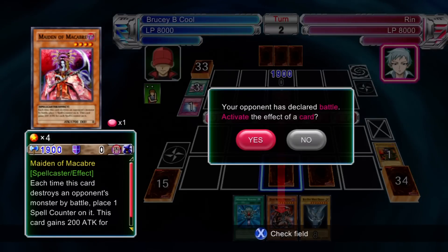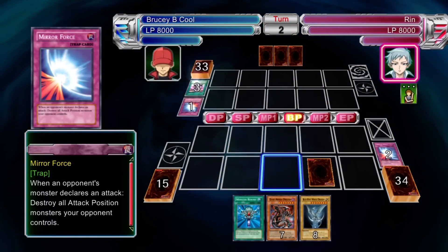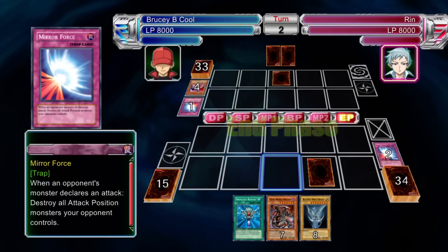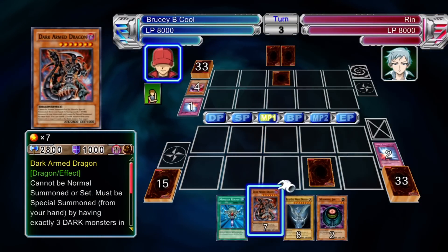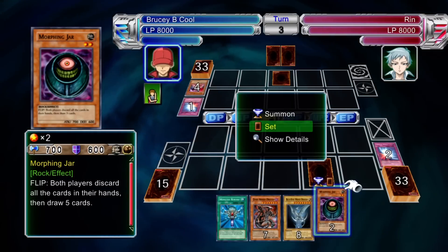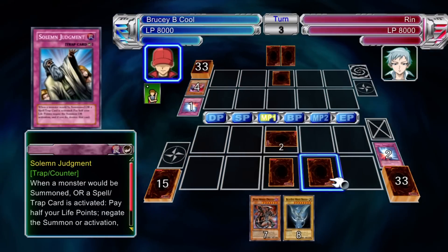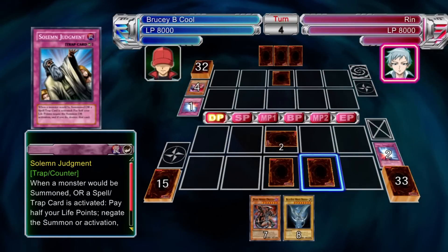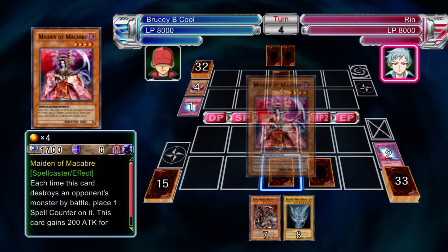The thing to remember here is if you run things like Book of Moon, or something similar to flip monsters to face-down defensive position, then she's going to lose those spell counters she's built up. Also, if you run a Skill Drain deck anyway, you're going to find this an extreme walk over, because her top attack monster is 2300. So even with a normal beatdown where you run 2400 tribute monsters — brilliant — that's going to walk all over her.